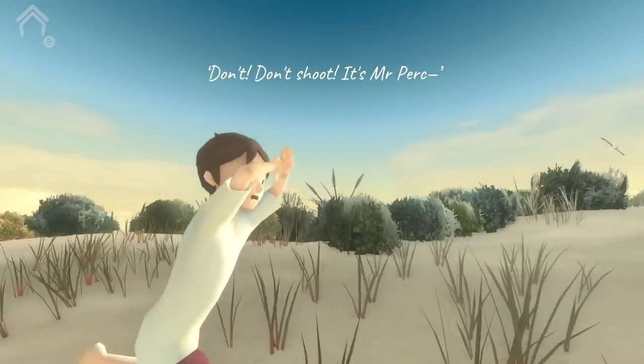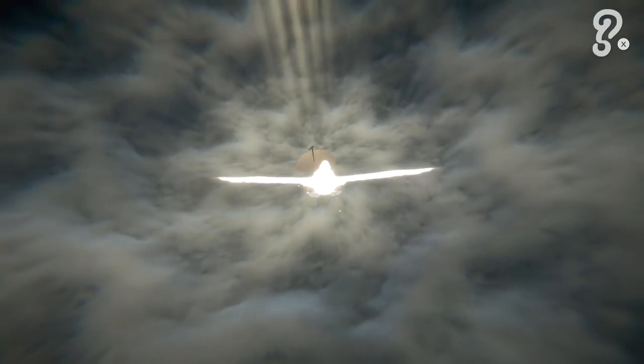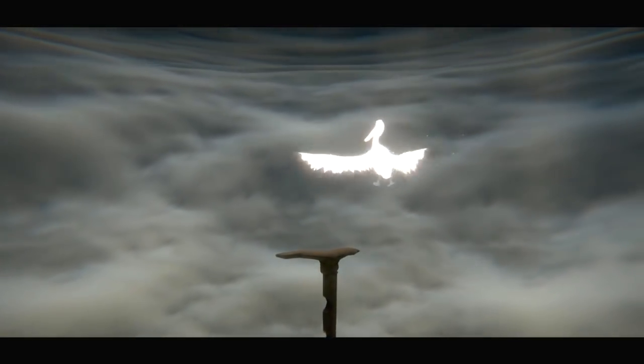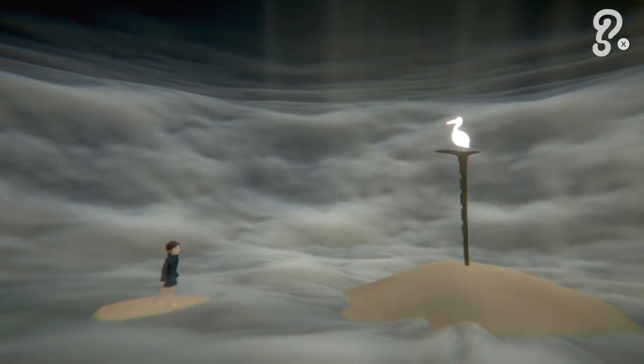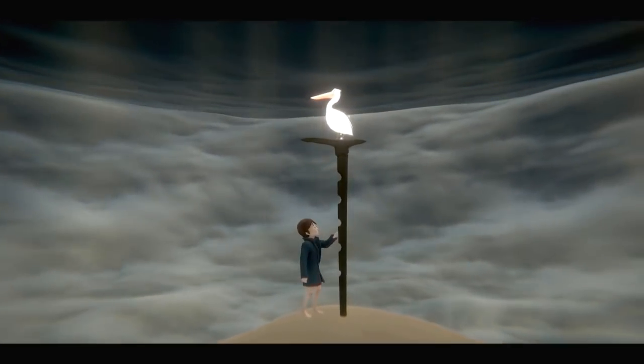We're not quite done yet. This is probably not the best part of the game if you're actually into it and familiar with the story. But once Mr. Percival here is killed, we will become Mr. Percival in a dreamlike angel state. All we need to do is fly downward and near the middle towards the perch. Just steer left and right a little bit — you don't actually have to aim downward, he should automatically fly downward. Just aim kind of left and right and make sure you land on the perch. Once he touches the stick, that will end the game and unlock our second to last achievement or trophy.